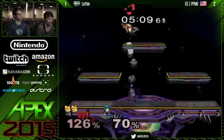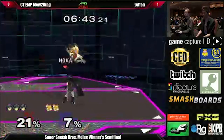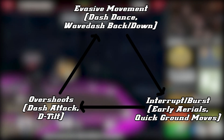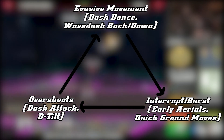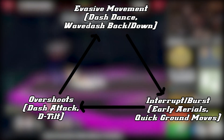If they try to interrupt your overshoot, you can evade and whiff-punish their attempt to immediately retaliate. If they then try to overshoot to beat your evasive movement, you can go for an immediate attack to stuff their forward movement, and the cycle repeats. TLDR: overshoots are beaten by interrupts such as early aerials and quick ground moves. Interrupts are beaten by evasive movement such as dash dancing or wavedash down. Evasive movement is beaten by overshooting, either with a dash attack or down tilt.